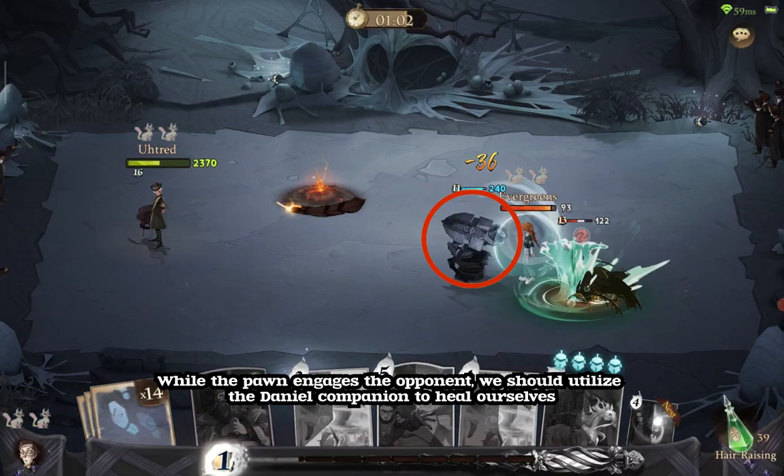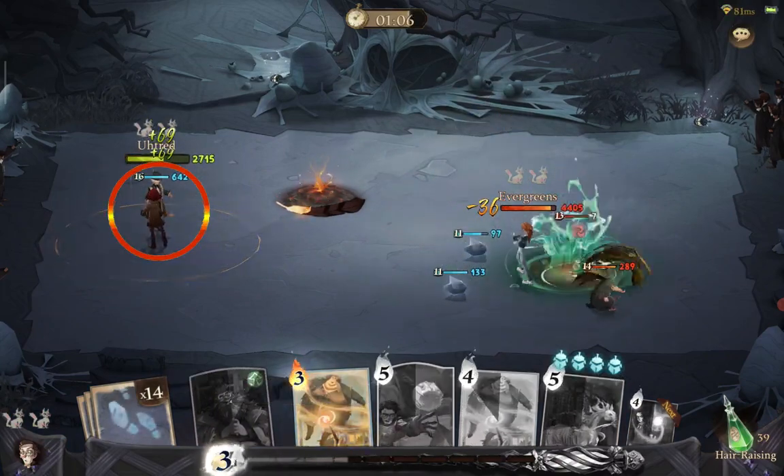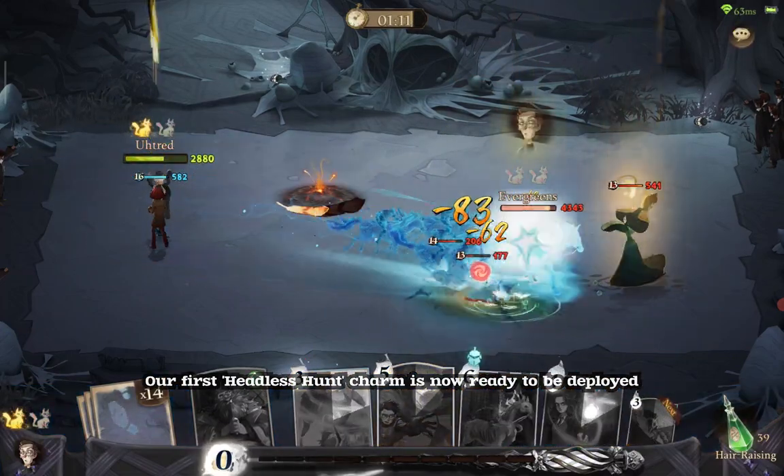While the Pawn engages the opponent, we should utilize the Daniel Companion to heal ourselves. Our first Headless Hunt charm is now ready to be deployed.